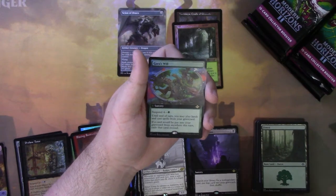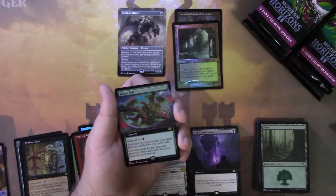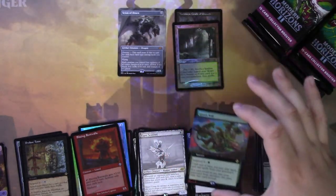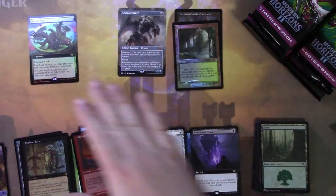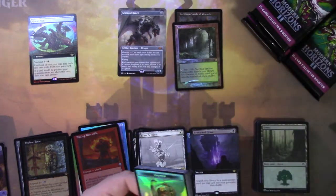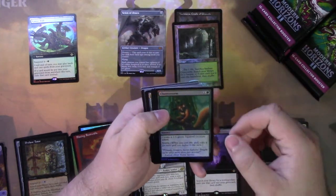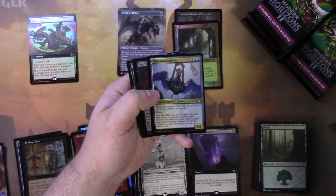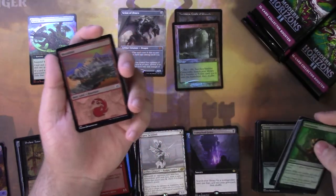Gaea's Will extended art foil — we'll put that up here. It's a really good card and I think it'll do well over time. It just really sucks that they keep giving green all the good cards, and yet white is stuck getting like one Esper Sentinel every two years. What was the last good white card to enter Commander? It was like that four-mana enchantment from Guilds of Ravnica, and we still haven't seen anything like that since. We have another mountain — etched foil.